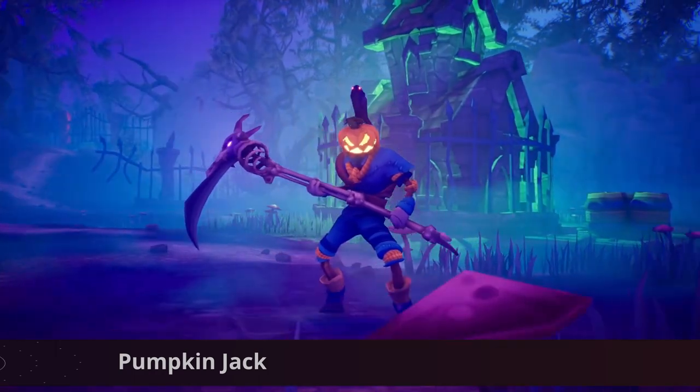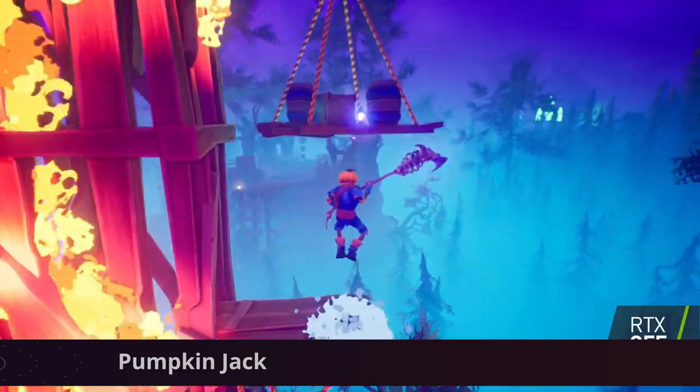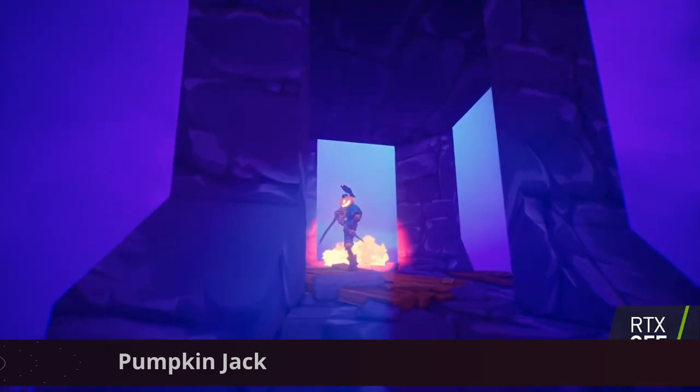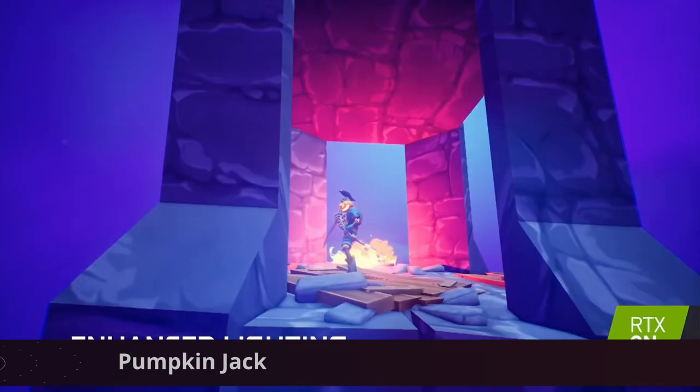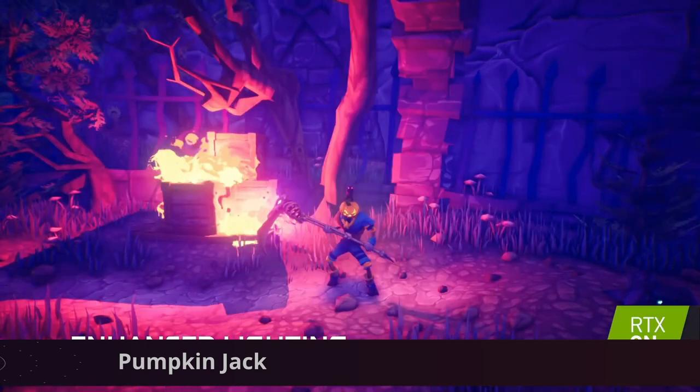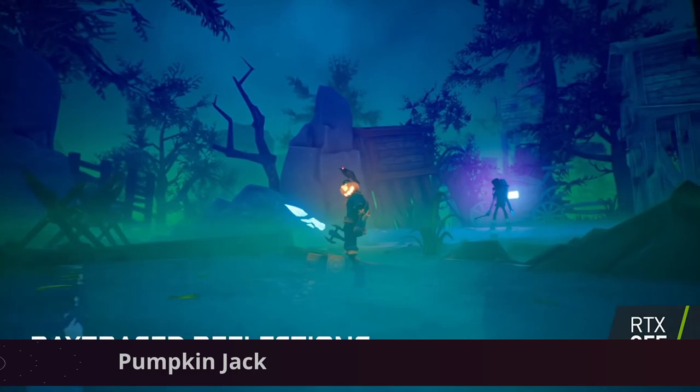Pumpkin Jack is also available on Steam and is a spooky 3D platformer where you play as Jack the Mythical Pumpkin Lord. You can take on an epic adventure being the evil taking out the good for a change, so it's always interesting to take on the villain's persona and have some fun.